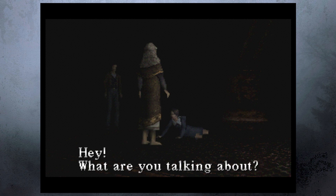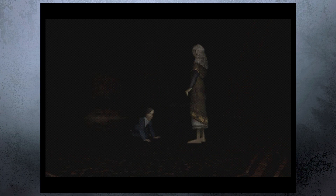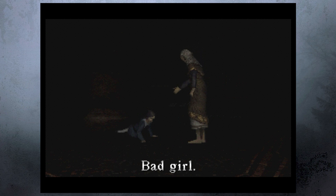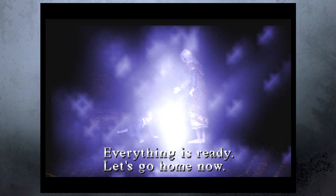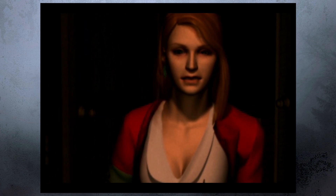'Hey, what are you talking about?' Alessa, my dear little girl, there is one thing left I need you to do for me. 'No, get away from me.' Everything is ready — let's go home. What's going on here? So that happened. Oh, that was a thing. Oh, here we are — she's hot. Something going on with her though. She is crazy, Harry.